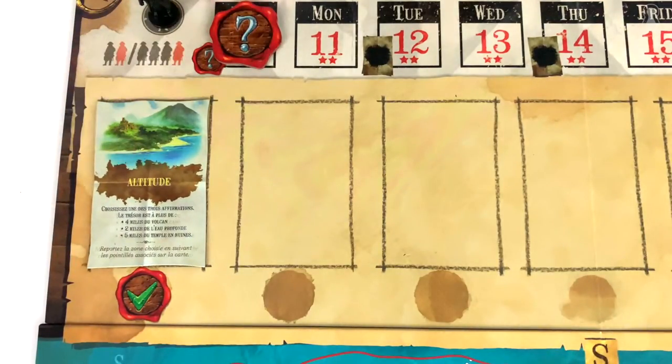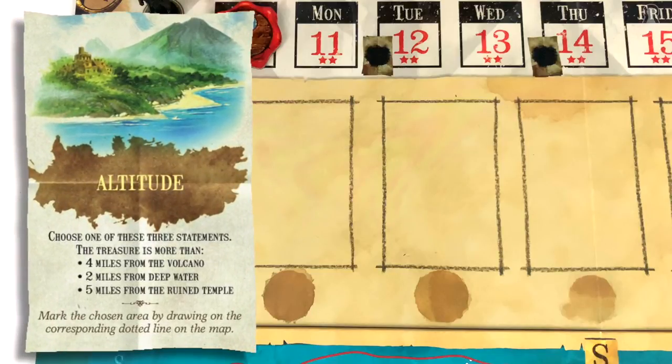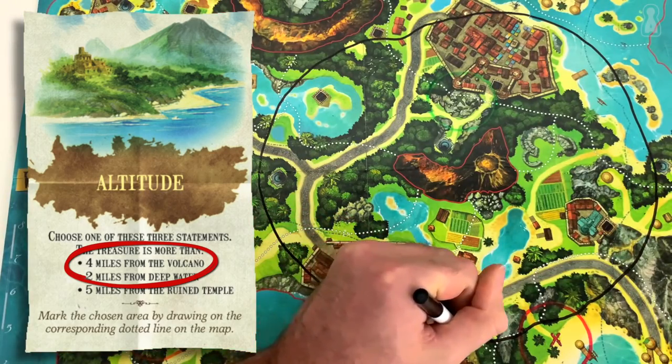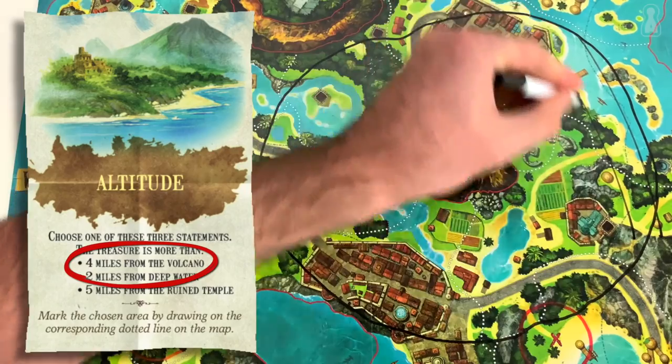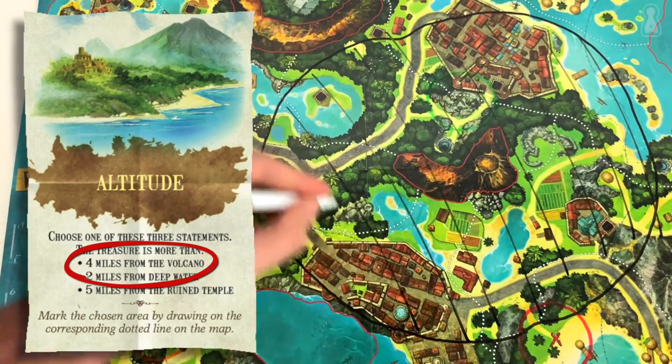The starting hint symbol means that Long John Silver has to play one of the starting hint cards from his hand. The card is played face up on the calendar board. Using the black marker, Long John Silver then draws on the island the different elements reflecting the hint he just gave. For instance, if Long John plays the altitude card and chooses the statement 'the treasure is more than 4 miles from the volcano,' he needs to draw on the main board the outskirts of the corresponding area. Broken lines already printed on the board help you draw the area.